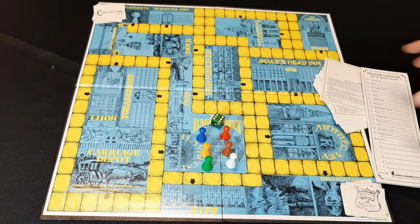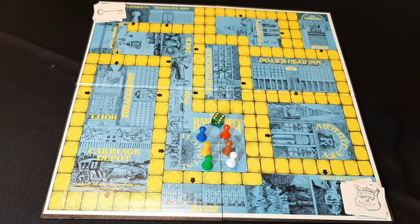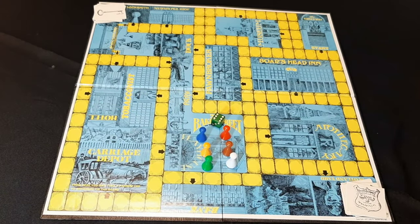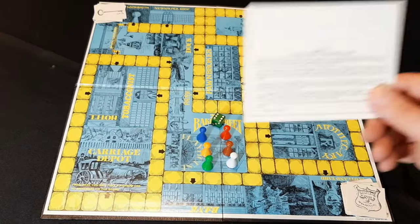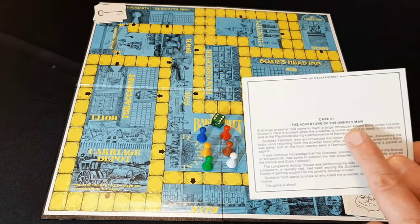There are 20 different cases included with the set. It's always suggested that you start with case number one and go through the cases. For example, case number one is entitled The Adventure of the Unholy Man.